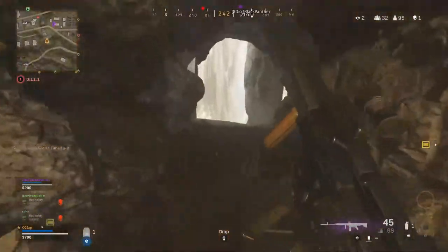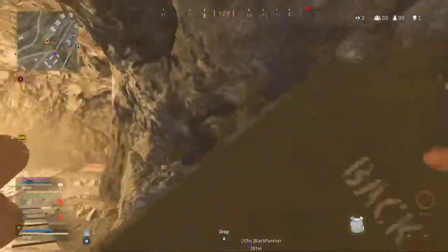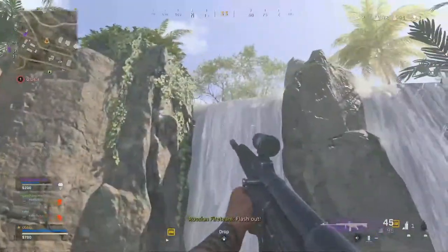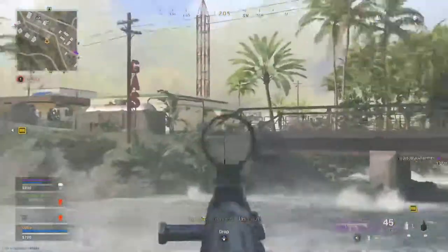So this is the location of the new Batcave inside of Caldera Pacific. This is the location, this is the waterfall — just simply jump into it and you're inside of this secret Batcave.